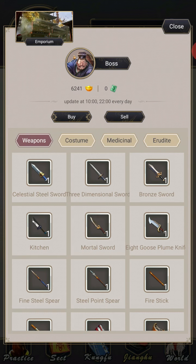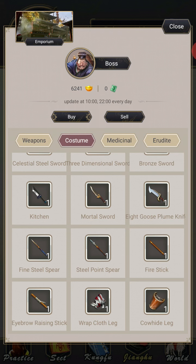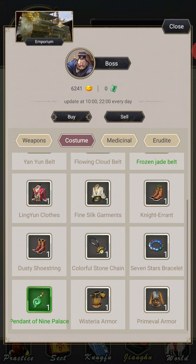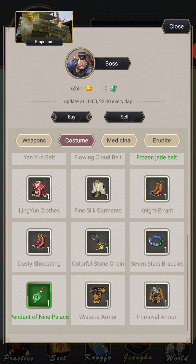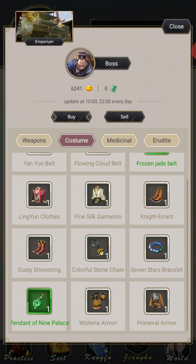Now the Emporium — you're going to be in the Emporium a lot because this is where you sell the items that you get from adventuring basically. In costume, I highly recommend you buy this green belt — or whatever green items are available for you — just buy them. You're not going to find green items for a long time so just buy them. They're not expensive at all — super cheap — and I'm still wearing mine from when I first found them. Highly recommend it.